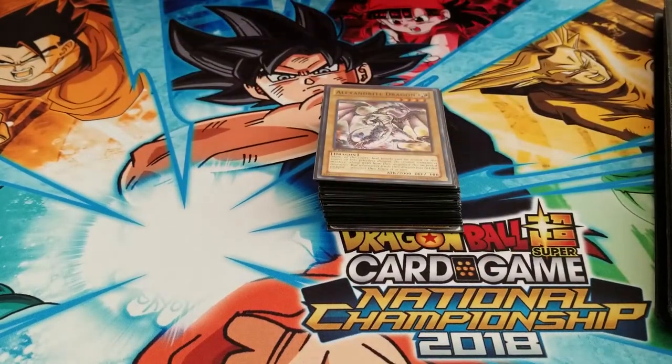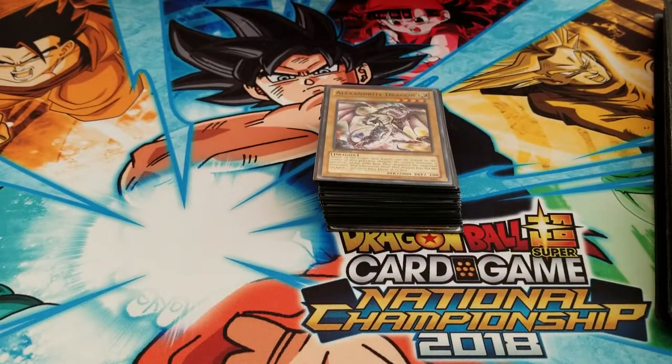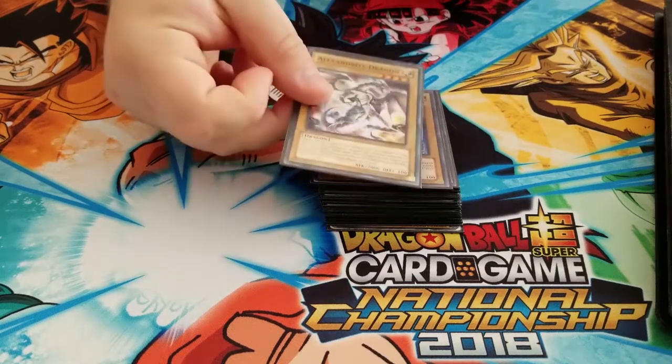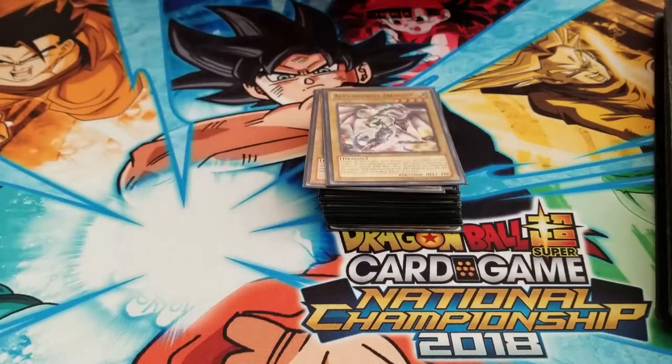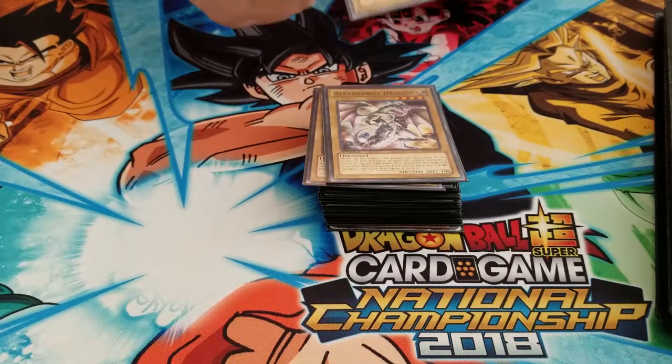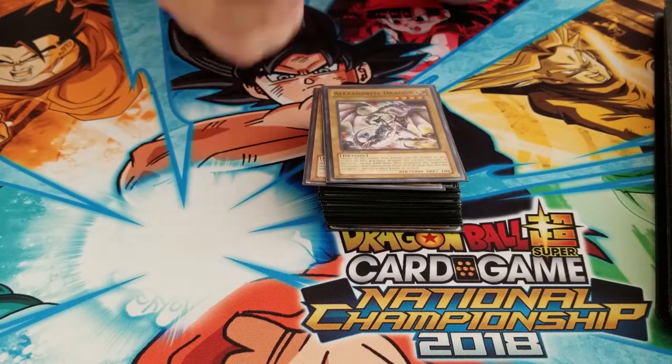I'm not really sure what just happened, but my video cut out in the middle of recording, so we're going to continue. Alexandrite Dragon came after Gene Warped Warwolf. Getting into Single Tribute Monsters, we have Woodborg and Pachi. This card replaced Labyrinth Wall because Labyrinth Wall is just a little bit too beefy for this box.